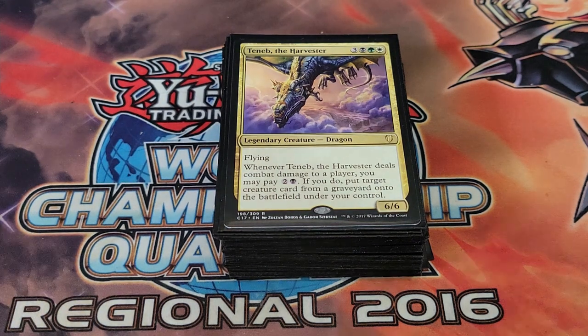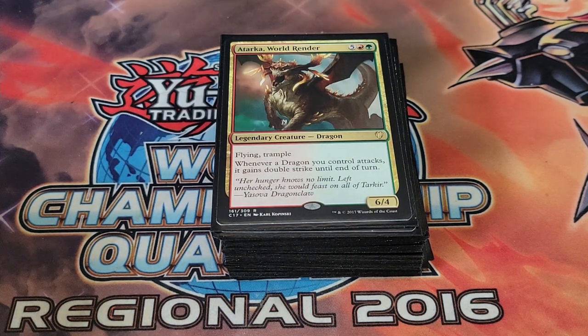Niv-Mizzet the Harvester is a CMC six with six power and six toughness. Whenever he deals combat damage you can pay two and a swamp, then put a target creature from any graveyard onto your side of the field. Notice it says 'a graveyard' — this is really good because you can take key pieces from opponents who utilize their graveyard, or recover your own big dragons, especially something like Scion of the Ur-Dragon.